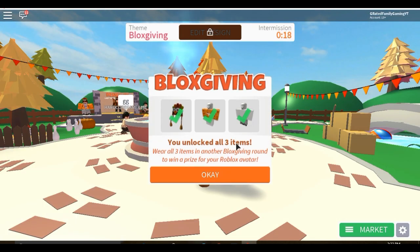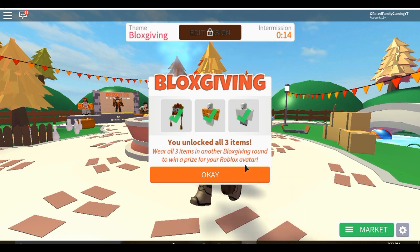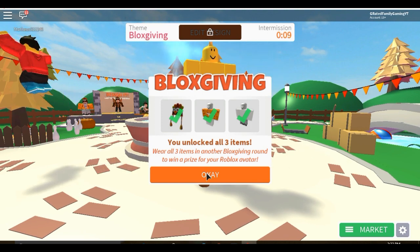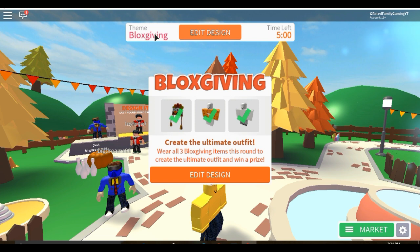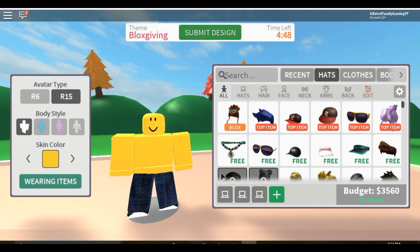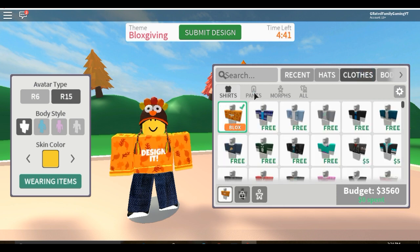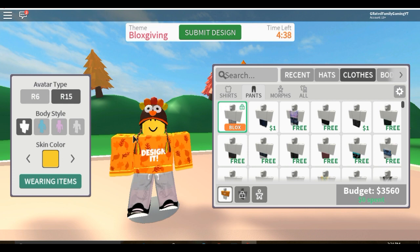I didn't get first, second, or third place again, but it doesn't matter - boom, I've unlocked all three items! Now what we want to do is play one more Blocksgiving event, and this is going to be our fourth round. We need to make sure we're wearing all three of the items. When you enter the fourth event, it will remind you: wear your items and you'll get your prize.